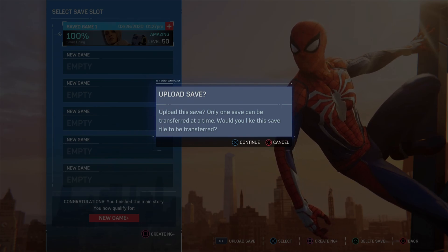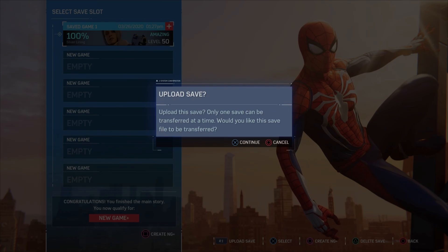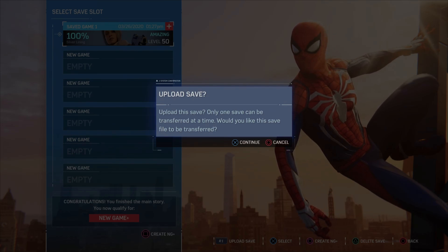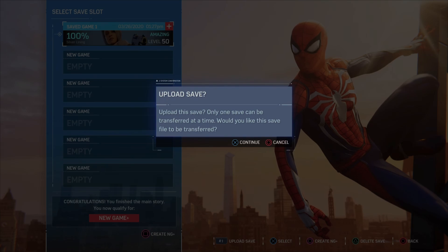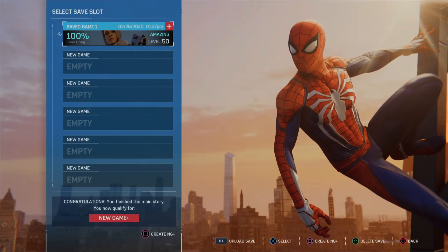You have to do it from the PS4 version of the Spider-Man game. Go into the PS4 version, hit the R1 button — that's the new button on the bottom — and you'll see the option to upload your save files. Note that you can only transfer one save file at a time.